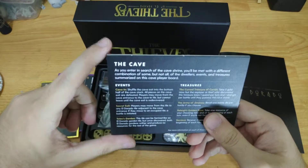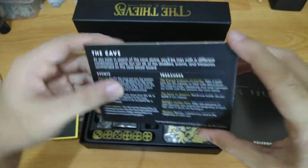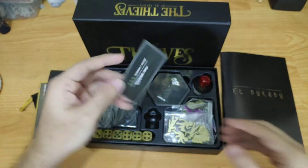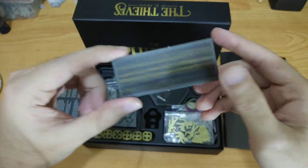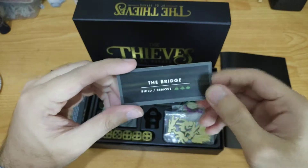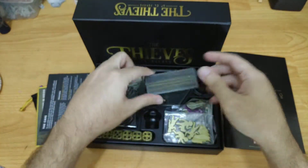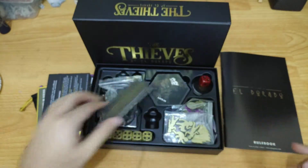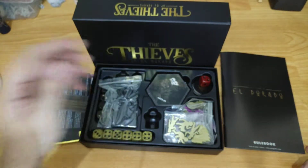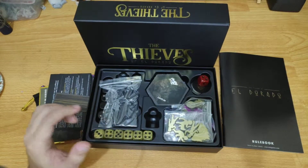Then we have a rule card for the cave — the cave dweller's wolf has strength one, which I think is just a reference for players so they know what to expect. We also have the bridge rule card. The bridge lets you place it on top of a water tile so you can cross it. It's a simple addition, but it might have a big effect on strategy during the game.